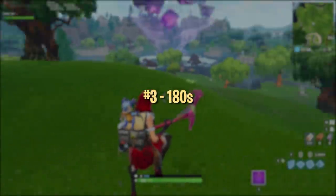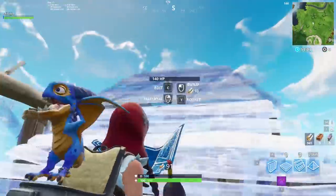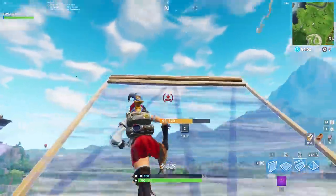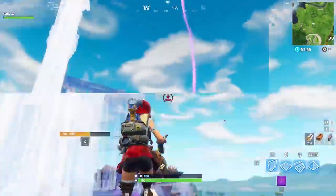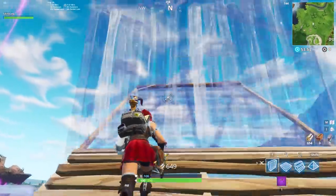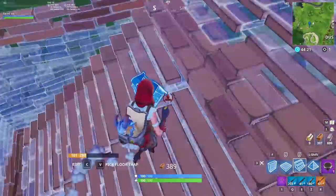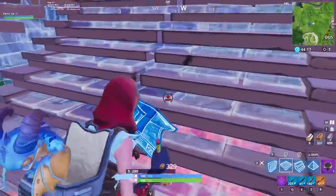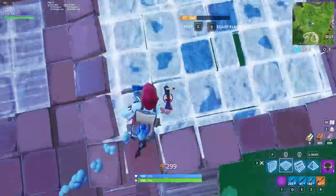180s are a more common strategy for gaining high ground. You'll see players do this all the time after double ramping — one below and one above — to retake high ground. Even though most players know how to do this, there are some ways to make your 180s safer and more secure. Our first recommendation is to make sure you're always placing a floor in your 180s. This puts an extra layer between you and anybody who might want to spray you out from underneath, giving you time to react instead of getting shot out and falling down.